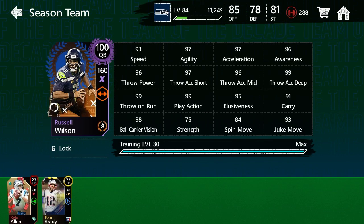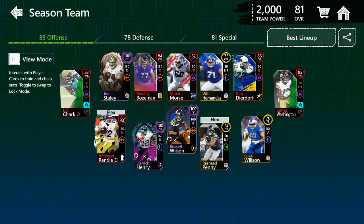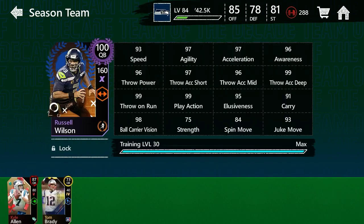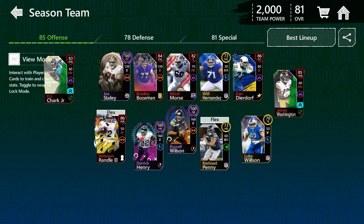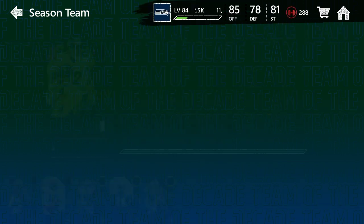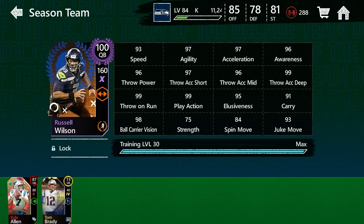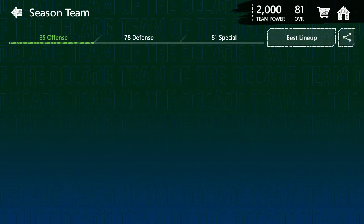We have 100 overall Russell Wilson quarterback, 160 power. I pulled him in the draft in season mode. We're just gonna be doing a little bit of gameplay on him. Going over the stats real quick — we don't have great wide receivers, we've got DJ Chart, James Washington. Russell Wilson's got 94 speed — actually 93 speed, 96 throw power, 99 throw on the run, 98 ball carrying, vision 75, strength, play action 99, throw short 97, agility 97, acceleration 96, awareness, throw mid 96, accuracy deep 99, carry 91.